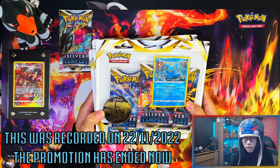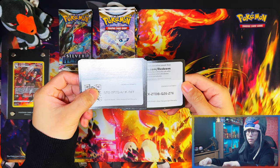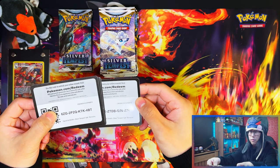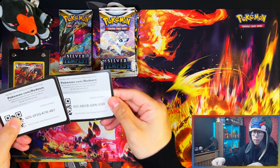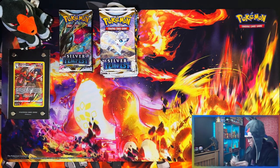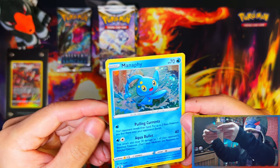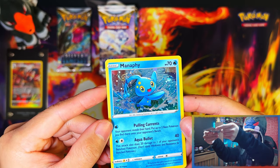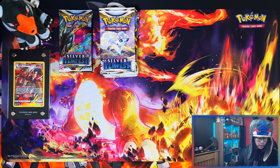Alright guys, here are your code cards — the lighting might make it a bit tough to see but there you go. Out of all of the promos, only one of them had a swirl. It's been a long time since I've gotten a swirl, so there you go — perfect.